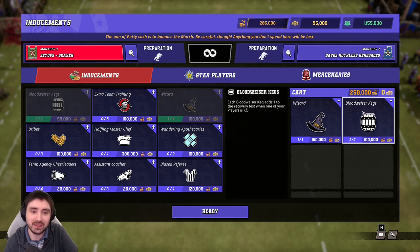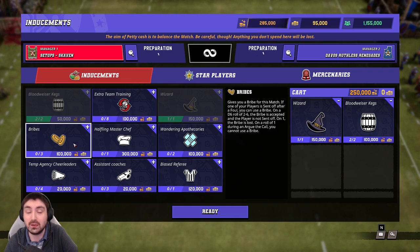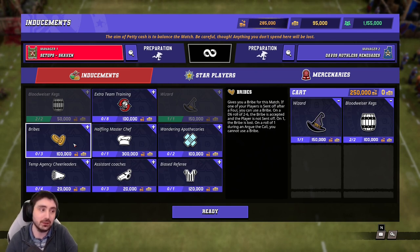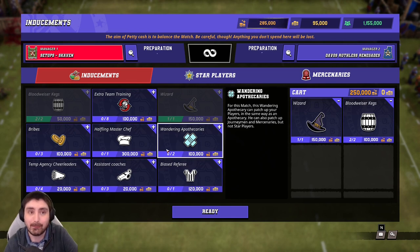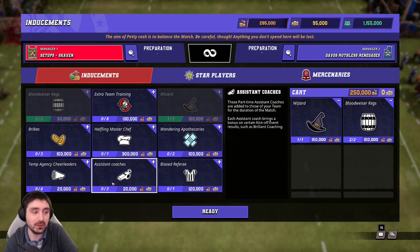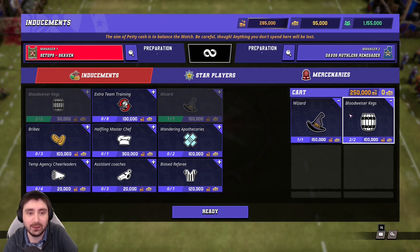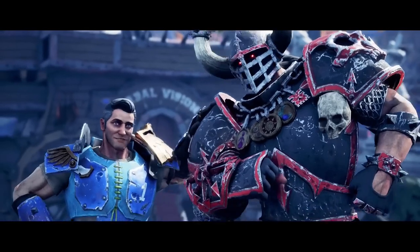After the wizard there's a lot of value in Bloodwiser Kegs — your players are low armor, you're going to get KOs and lose people, so one or two kegs makes a lot of sense. You should have enough team re-rolls. Only take a Bribe if your opponent has eleven or twelve players and you think you can pull off the fouling strategy. Chef is way overpriced. Wandering Apothecary is matchup-specific. Biased Referee helps if your opponent is heavy into the fouling meta.